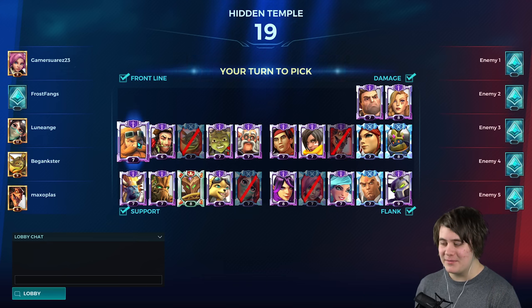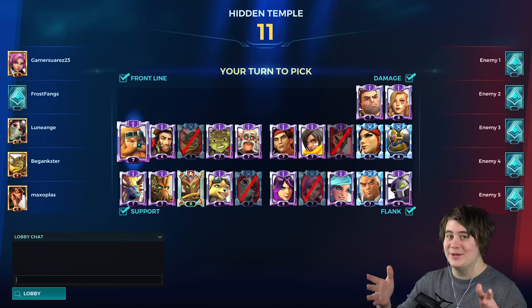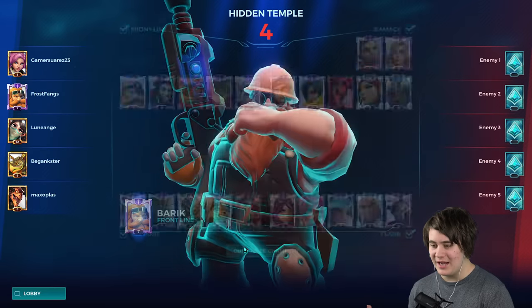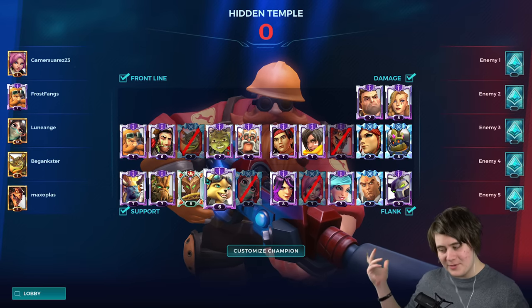I kind of want to do Barrette because I haven't played him in a while. We've got a Ying and a Meve, so we've got heals on our flank covered because Ying is ridiculous at the moment — she's like the top healer in my opinion because she can heal two people at once with her decoys. We've got a Drogos for damage so I guess I'm a fill role, so I'll just do Barrette.